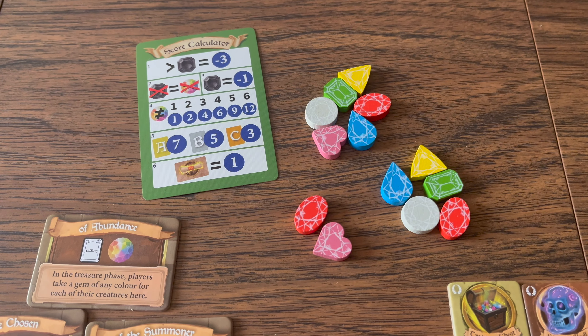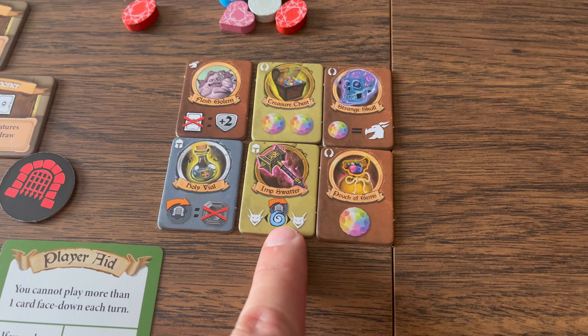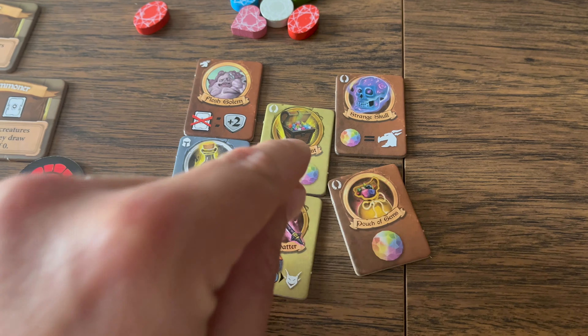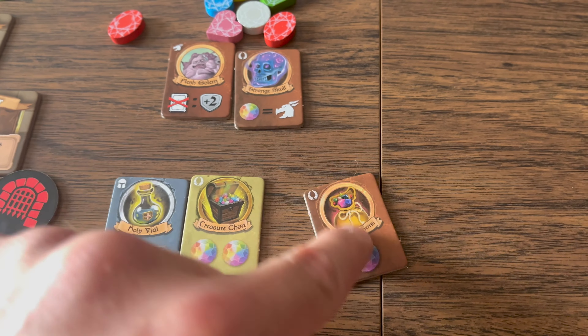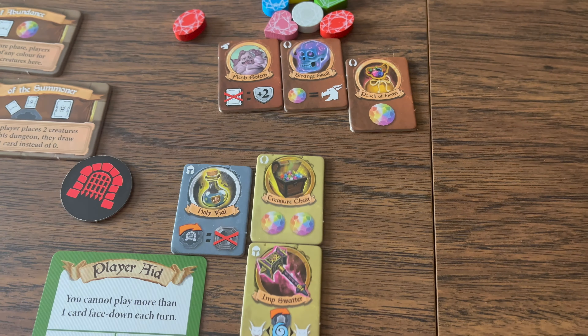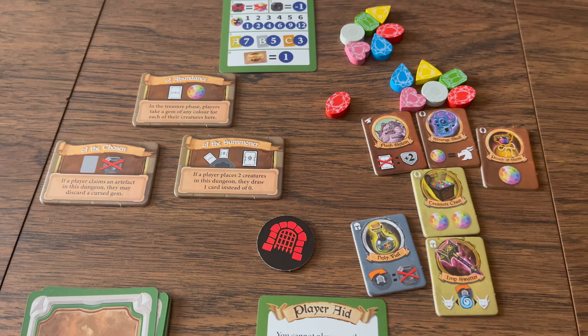You can make more than one set of a gem color. Artifacts are worth points: gold artifacts are worth seven points each, silver five points each, and bronze three points each. Each enchantment is worth one point. The player with the most points wins.